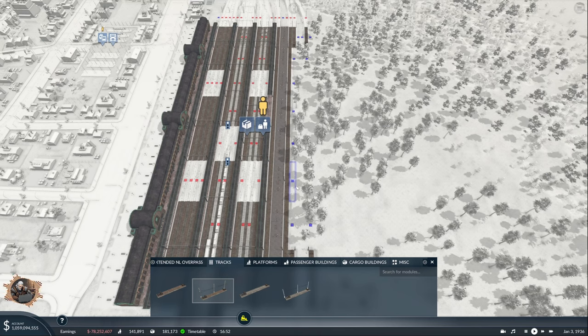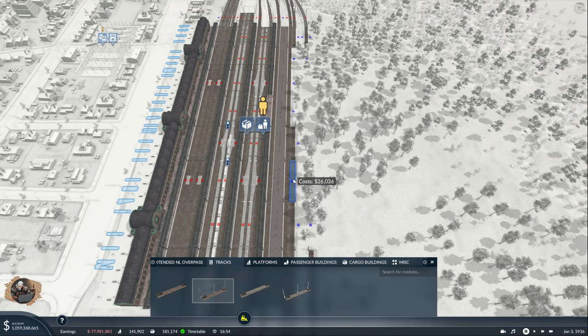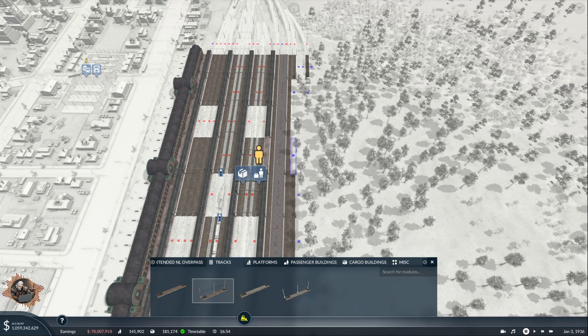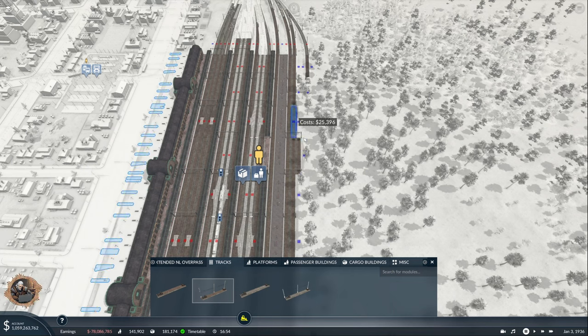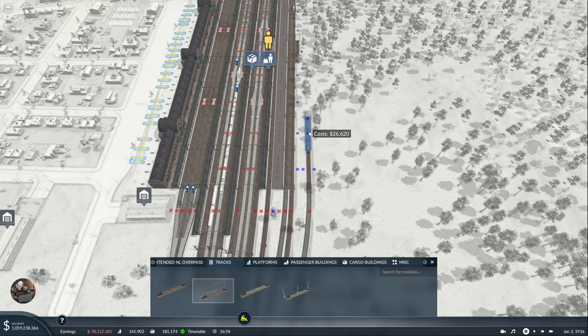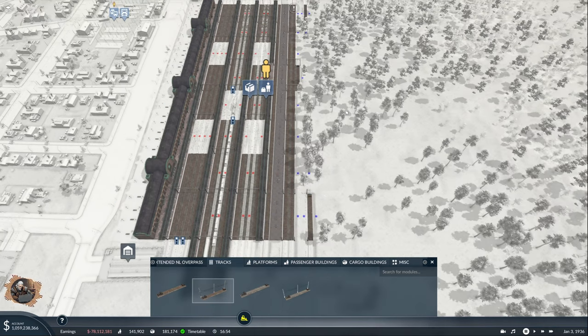Now I should connect two trucks. Someone commented to use a pool strategy for better results - maybe I should use that. I know how to use it but I didn't in the beginning and now I'm suffering because of it. This game needs a restart at some point, but not now - in the future.